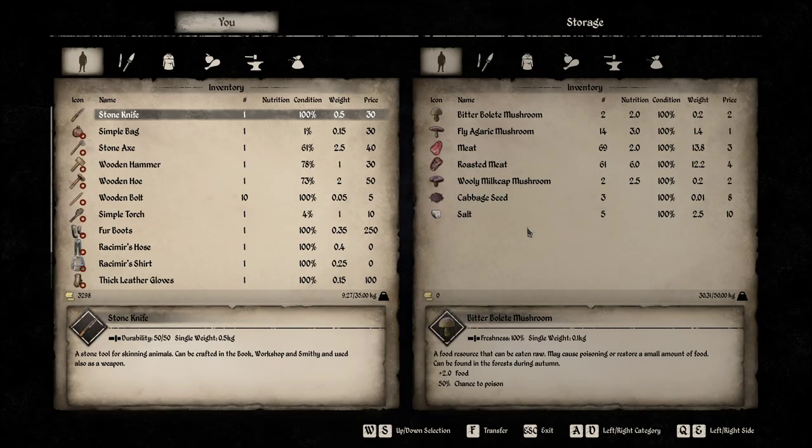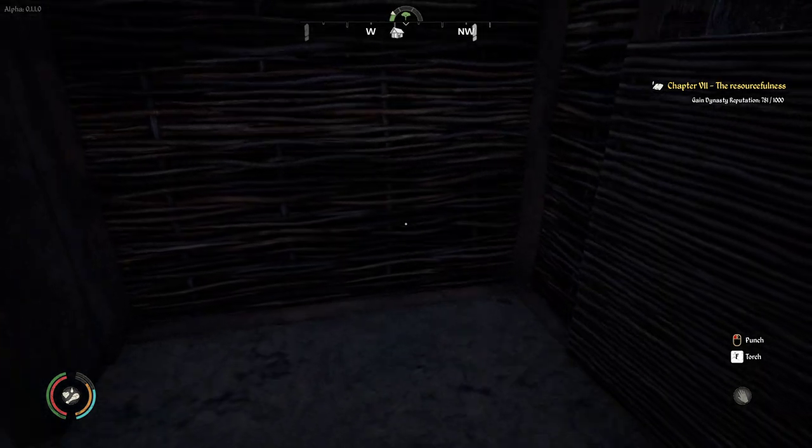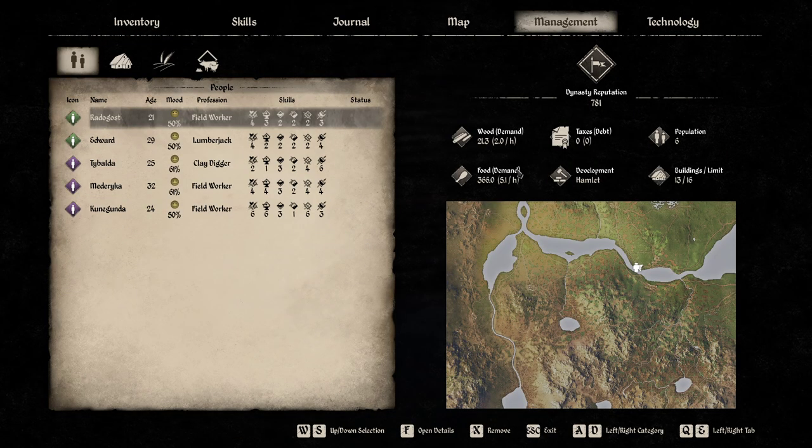I've got 21 firewood in stock and I'm using two per in-game hour. Wood is very important — otherwise the mood of your NPC workers goes down. Food works the same way but it goes in the food storage. I've got 366 food and I'm using 5.1 per hour, so I can keep going. In winter, wood consumption goes up, but once you have the woodshed it's automatic.